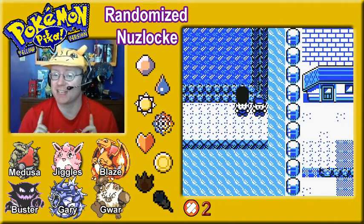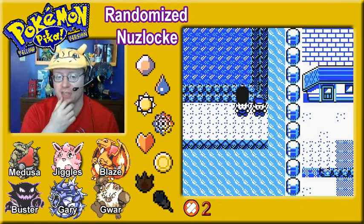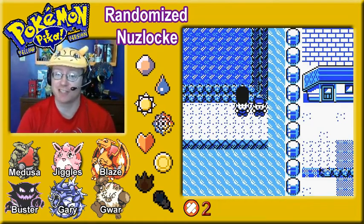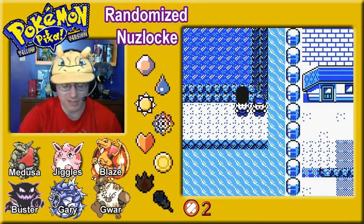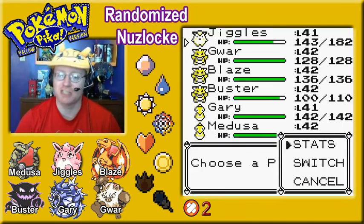Now that we have Surf and the Super Rod, we have many ways to get Pokemon now. What I'm deciding to do is try to use Super Rod encounters as much as possible, because back in Generation 1, the Pokedex doesn't show you where a fishing encounter appears — it only shows walking, surfing, and cave encounters. So we're going to do some more fishing encounters today.